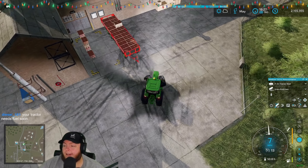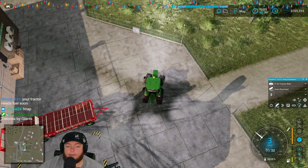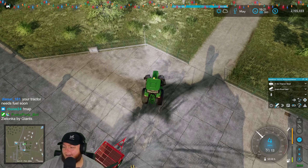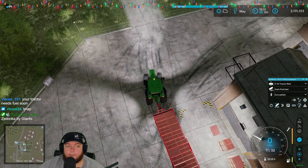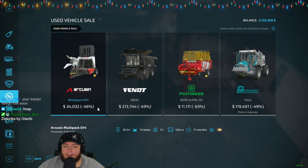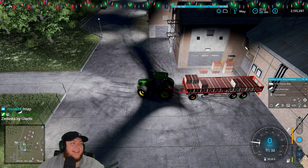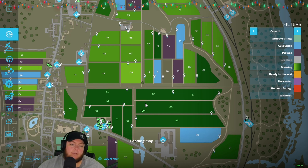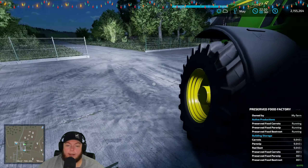Look at that chat — that was beautiful. Tractor needs fuel. We do need this little skitter — that's a joke. Oh no, we're almost out of preserved food ingredients. We need one more day and it'll be about perfect.